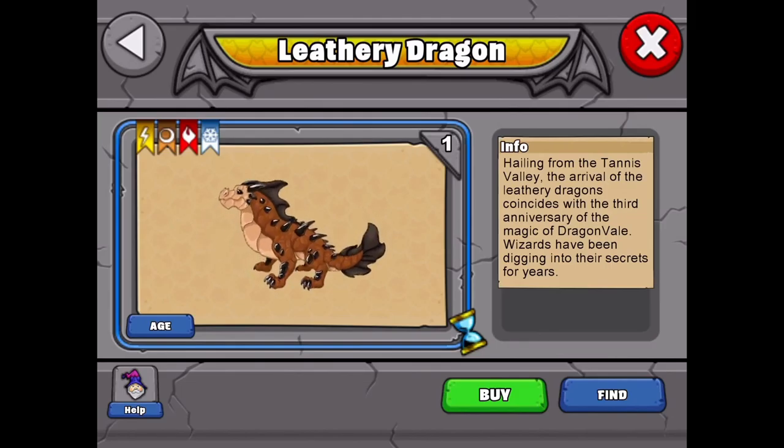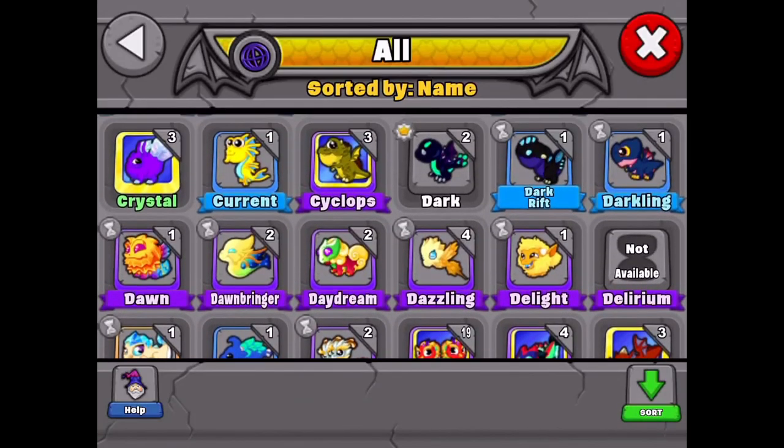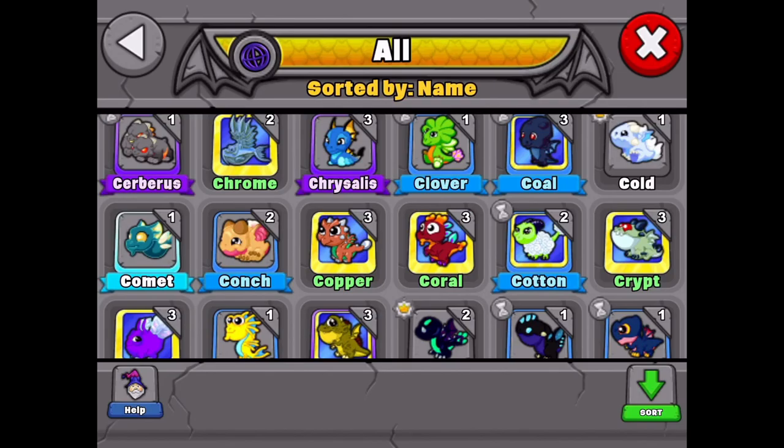On the 17th is the cotton dragon — four elements: plant, fire, earth, and lightning. Some good combos for the cotton dragon are tree and scorch, moss and firefly, and flower and quake — which was also a combo for the garland, so unfortunately you can't try those at the same time and get one or the other. Try any combos that include those four elements if you don't have those dragons, and you can try for the cotton on the 17th.